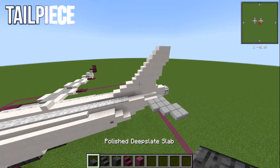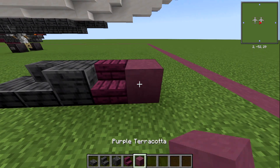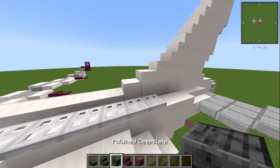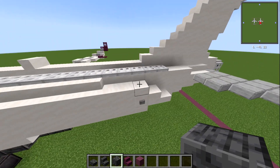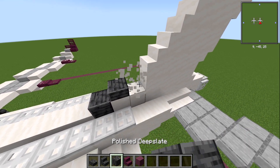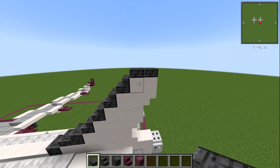On to the tail piece. Grab a polished deep slate slab, deep slate stair, deep slate block, crimson stair, and purple terracotta — those are the main colours: a deep grey and a pinky-purple. We're going to build the vertical stabilizer first, then connect it all down. The first block gets replaced with a polished deep slate block, a polished deep slate slab on top, then a deep slate block. Replace the stairs with deep slate stairs all the way to the top. Over the top, two deep slate slabs.